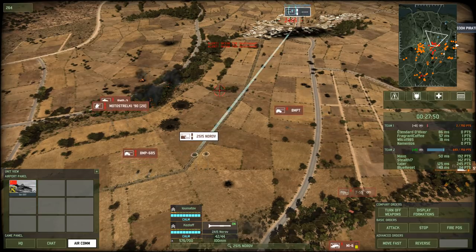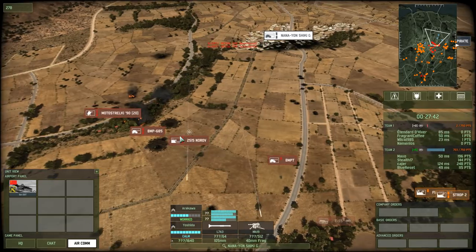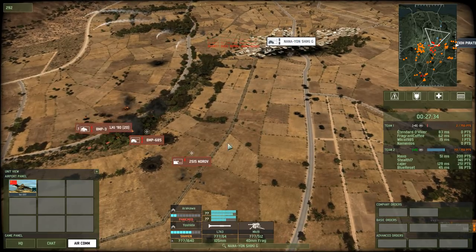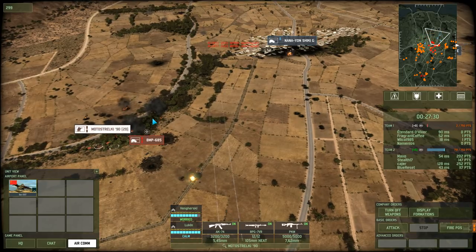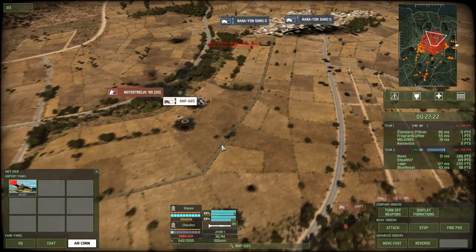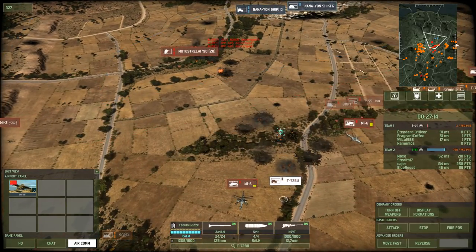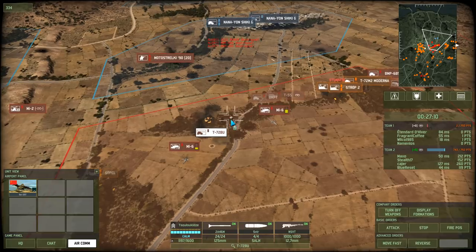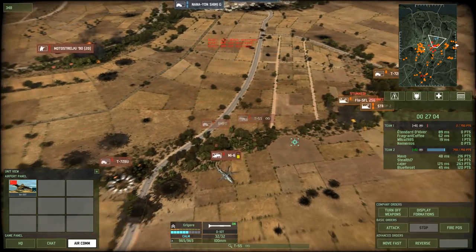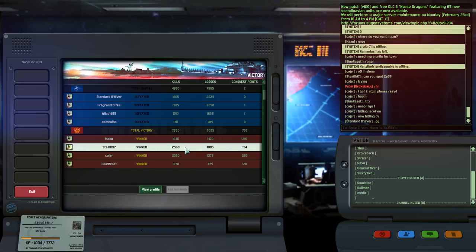They have definitely not been pushing up as much as they would have liked in the middle. A couple of Neneon cheeky G's here — these things are never going to penetrate or live long enough to kill off those tanks. The amount of cheeky G's over here is getting a bit worrying. Another BU has arrived. Twenty-five hundred points in kills, eighteen hundred points lost.